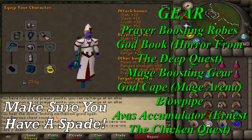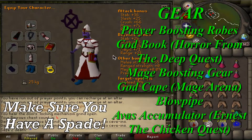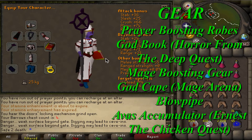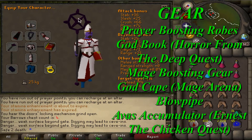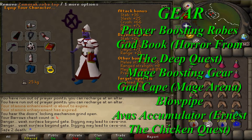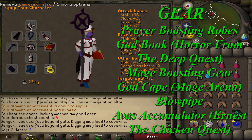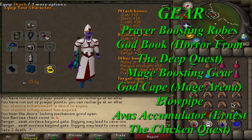The gear is pretty self-explanatory. I have some prayer boosting gear — those are Zamorak robes, but you can use monk robes as well. You're gonna need mage bonus gear such as an ancient staff, glory, fury, god book — completion of Horror from the Deep quest required — regen bracelet, mithril gloves, even a combat bracelet works, mage boots.